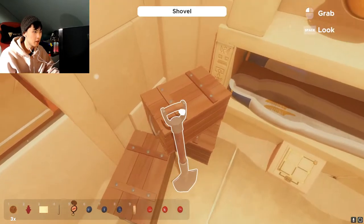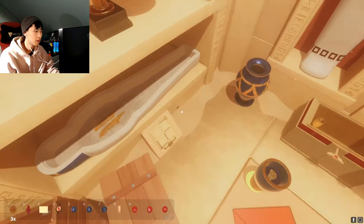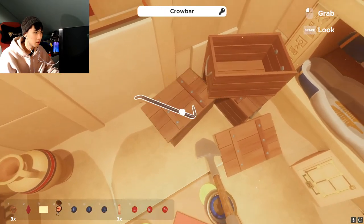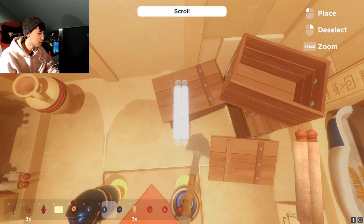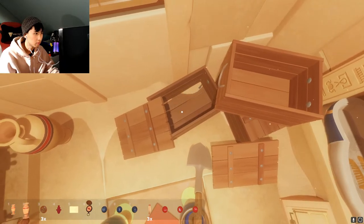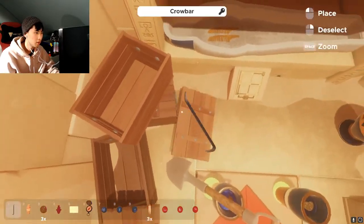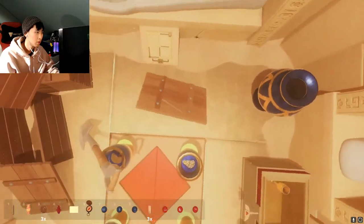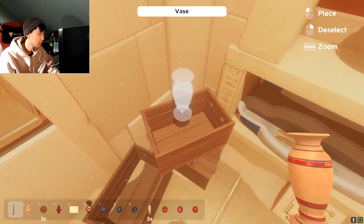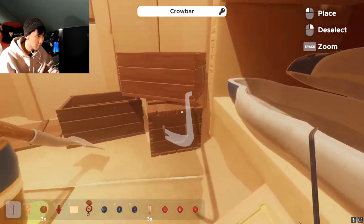Okay, so there's a three-number code that we gotta use. Can we open these? We can! There are scrolls in here — we don't need those, those are generic scrolls. Oh wait, there's a piece there — can we open this? Is it stuck there? There's a box there — I can't move this.